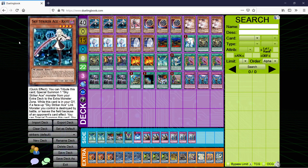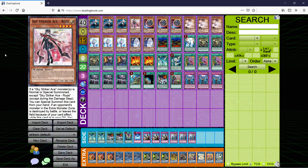Getting right into the main deck: we have 3 Ray — self-explanatory, best monster in the deck. 1 Rose. A lot of people play 2, but I think Rose is usually super bricky when you open it in your opening hand, because if you open a Rose and a Ray, or a Rose and a Rhoda, it just sort of sucks. You could feasibly run 2, especially if you're running Desires, but the card just isn't necessary. It's a good one-off to have in case you want to search it with Rhoda.